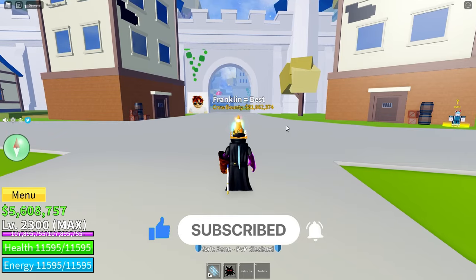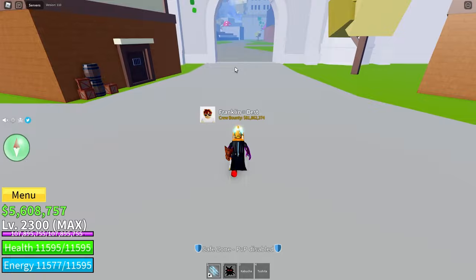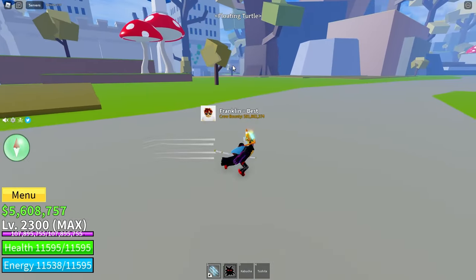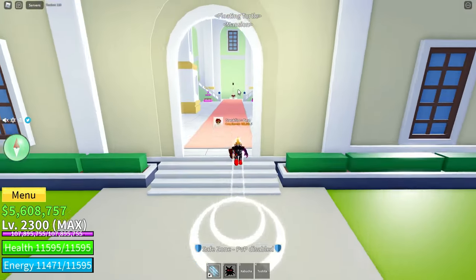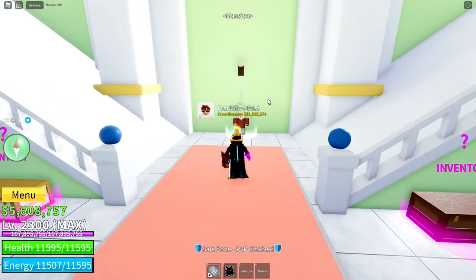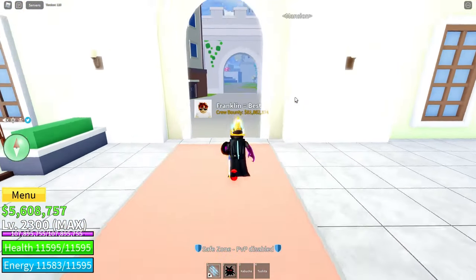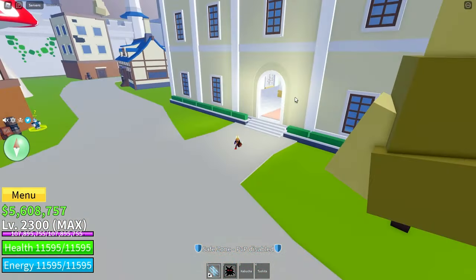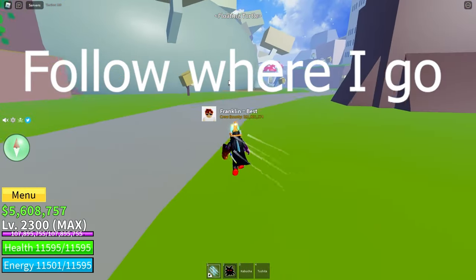If you're trying to get mastery for a fruit, let's say for my dark or something, or doe because doe is going to be awakened really soon, set your spawn point in the Floating Turtle Mansion. Right over here, you click to interact, press yes, you set your spawn point there. And then you just come out here and follow where I go.